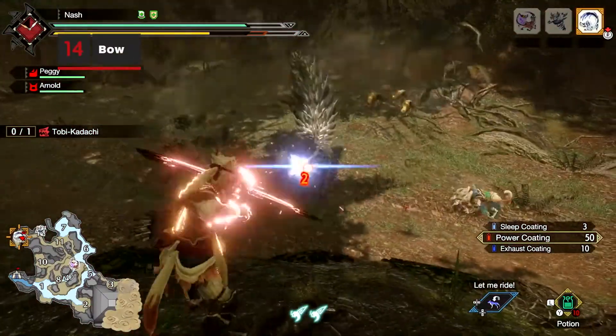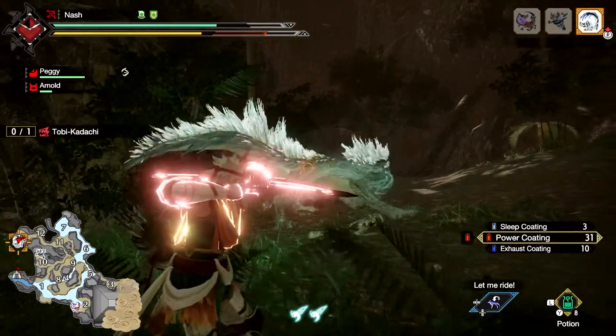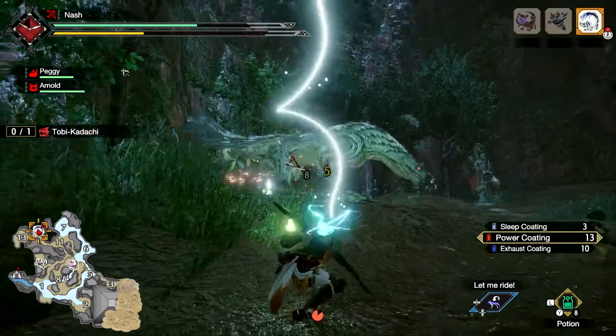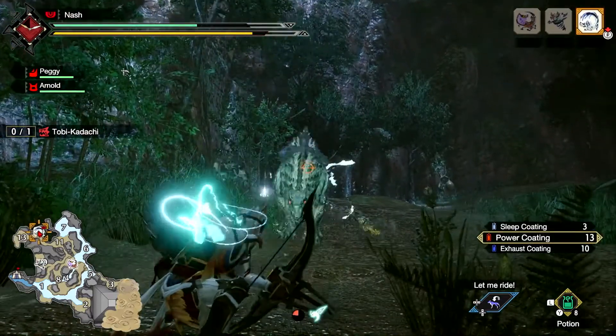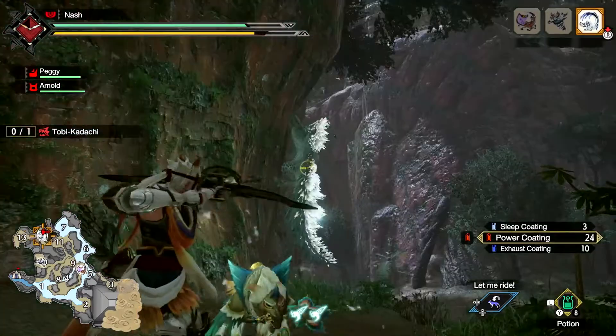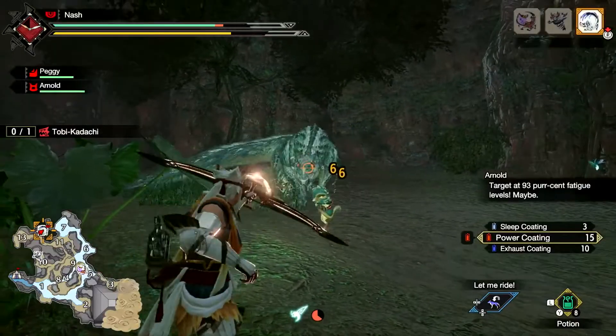The Bow excels at ranged combat, letting hunters fire off arrows quickly, or pull and hold the drawstring to charge shots. Use arc shot to buff allies, focus shot to evade and quickly recover stamina, or the Herculean Draw to increase attack power for a short time. You can also apply coatings to arrows to add effects and make the most of a monster's weakness.